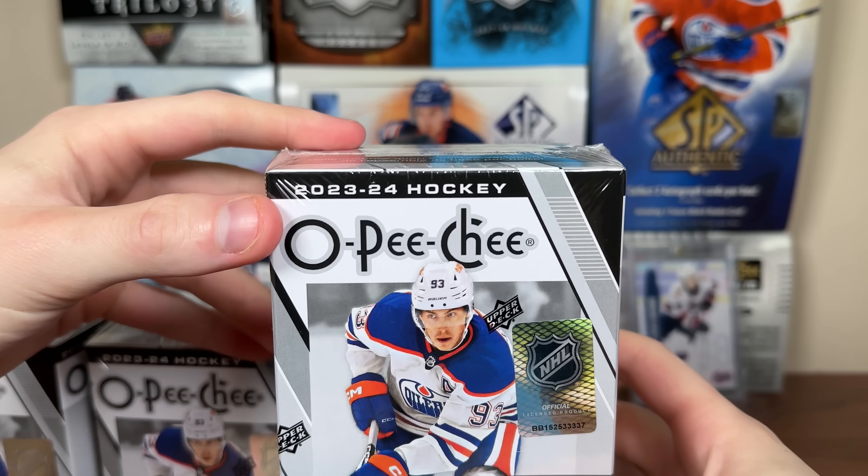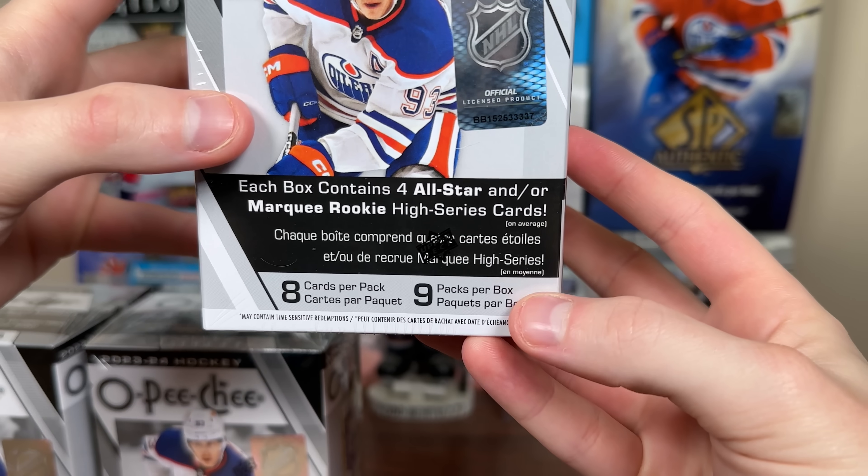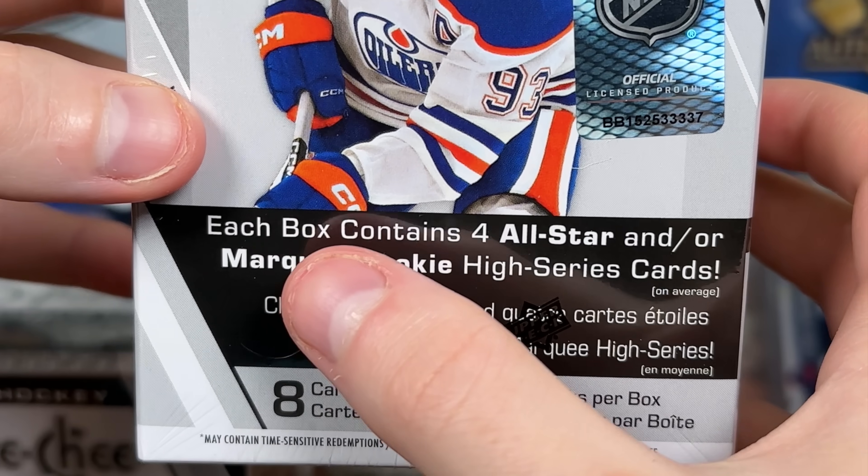CJ got 3 blaster boxes of 23-24 OPG Yogi, featuring 8 cards per pack, 9 packs per box. On the box it says each box contains 4 all-stars and/or marquee rookie high series cards on average.